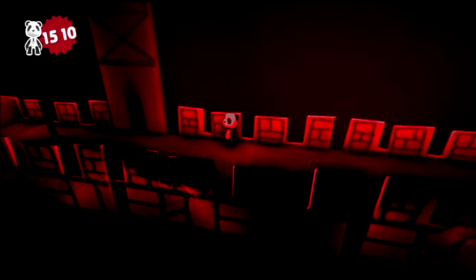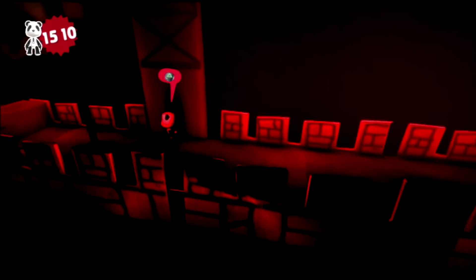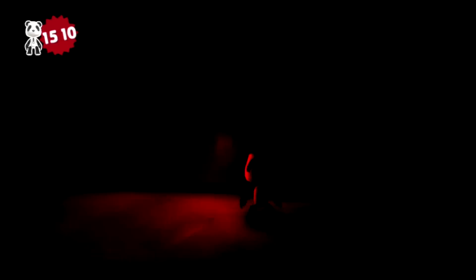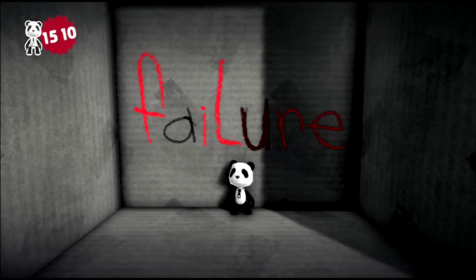Now the bad ending happens if you don't see Sackboy three times or free your copycat and decide to enter the hallway yourself. It'll be lit red this time, flickering lights and all, where Sackboy Unzipped will attack you if you walk all the way to the end of the hall or just stand there long enough for him to lose his patience. He'll put you into the failure room where you obviously failed and have no choice but to restart the level. Congratulations, you got the bad ending.